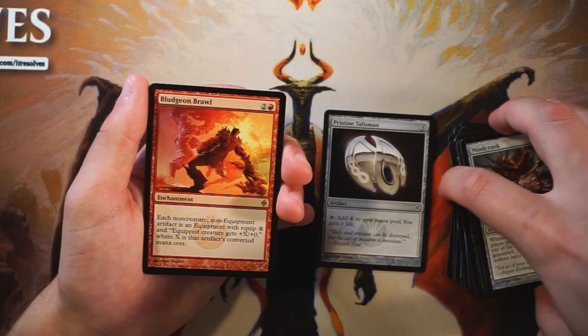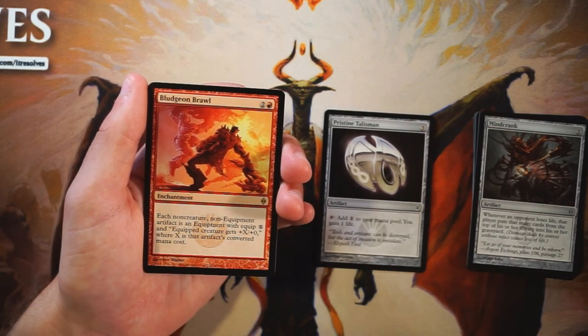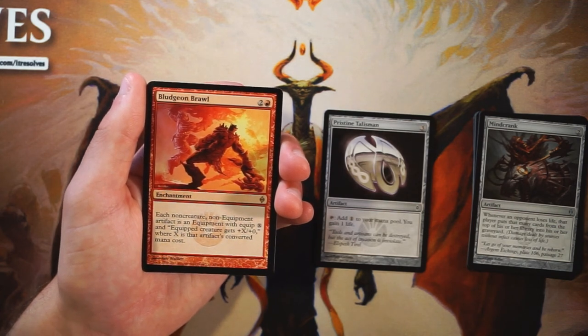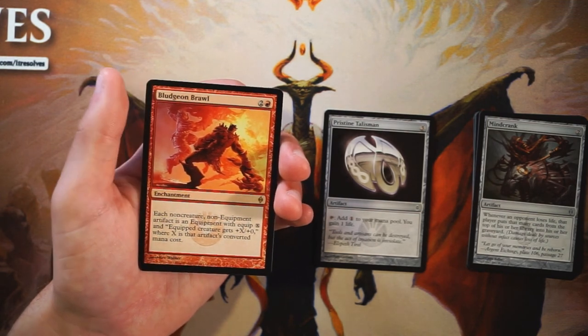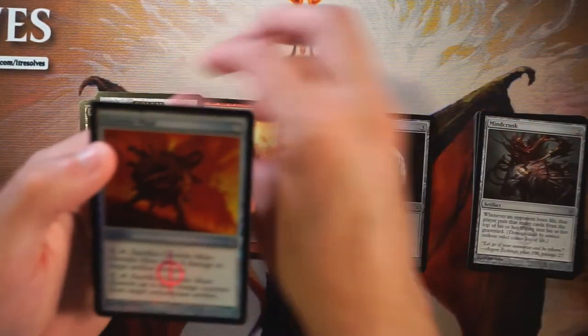Our rare here is Bludgeon Brawl — it's an enchantment for two and a red. Each non-creature, non-equipment artifact becomes an equipment with equip cost X, and the equipped creature gets +X/+0, where X is that artifact's converted mana cost. Unfortunately this is a very bad card in limited — it's really a Commander card if anything, and even there I'm not sure it's great.